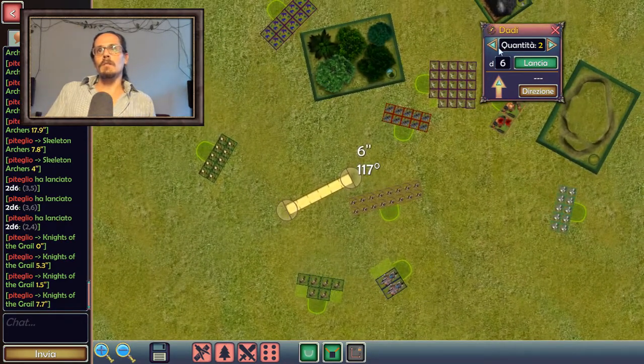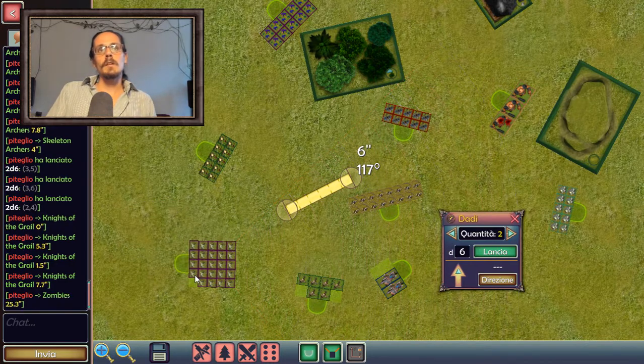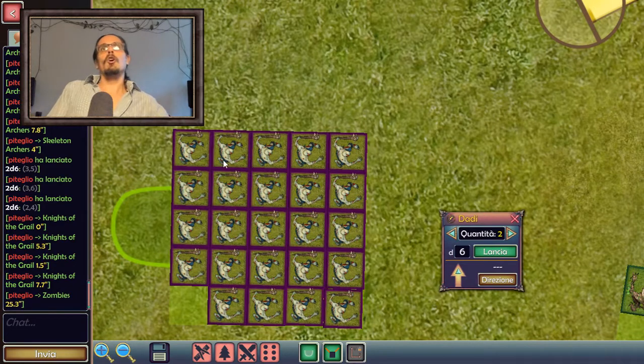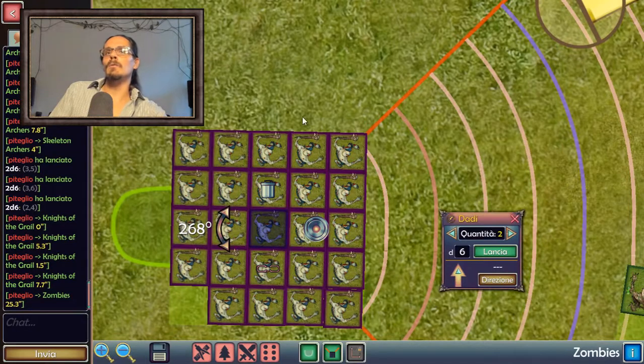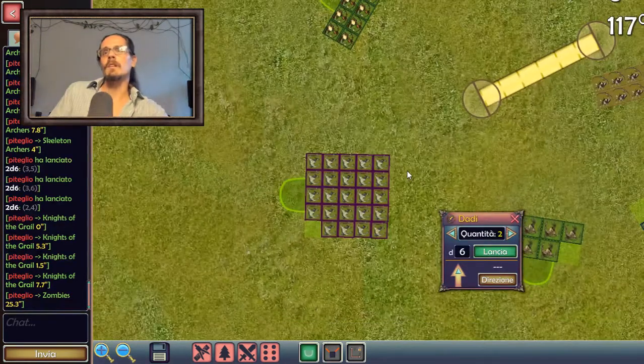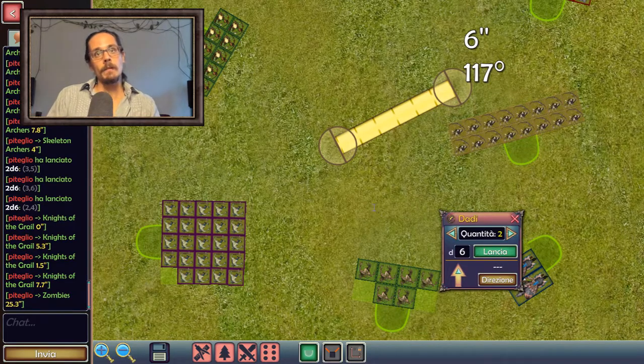In some cases you can never force a panic check. Look at this unit of zombies — 25 percent is about seven models you'd have to kill in one turn. Plus, some units automatically pass panic checks, like zombies with the undead special rule. So think about which enemy units you can put into flight mode and which you cannot — your archers will play a very different game whether the opponent's army is immune to panic or not.